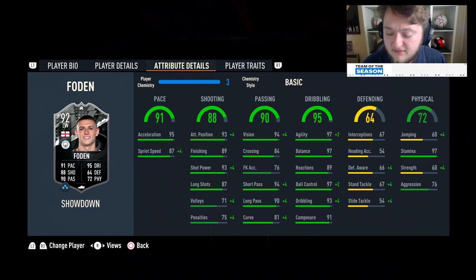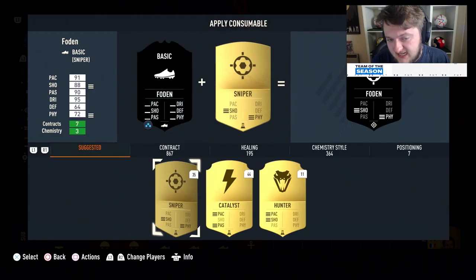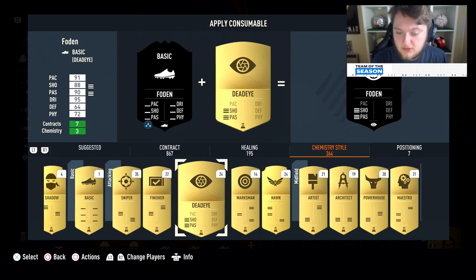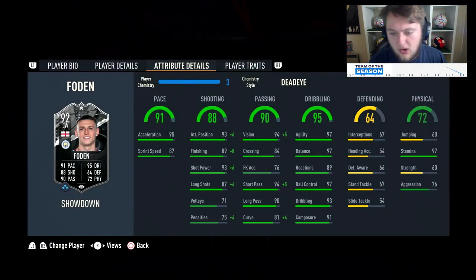Don't expect much from him physically, but he's going to make up for that with his insane dribbling. The recommended chemistry style is a Hunter — something a lot of you will consider. But I think his pace is good enough given how good his dribbling is. I'll be playing him as a CAM in a 4-1-2-2 narrow.